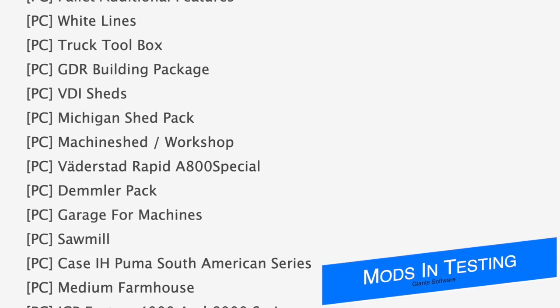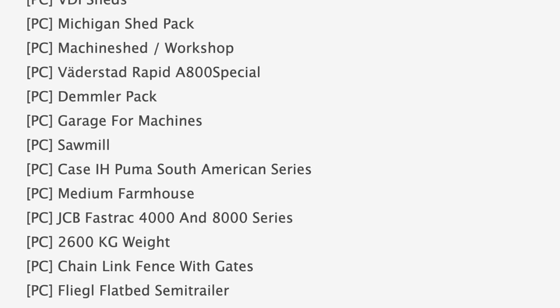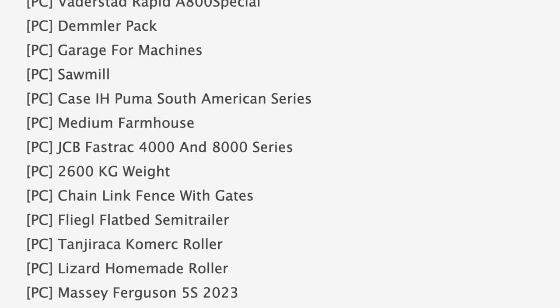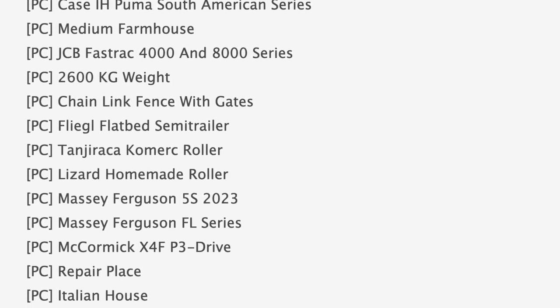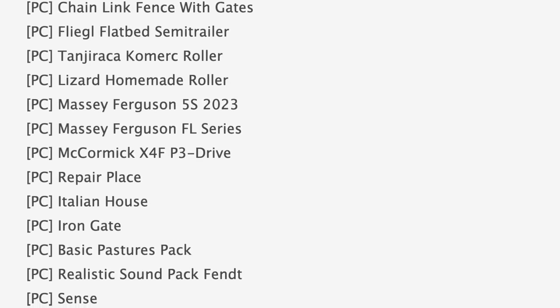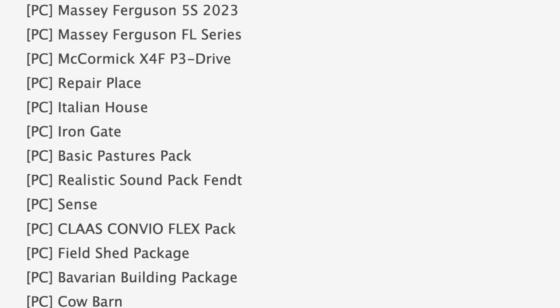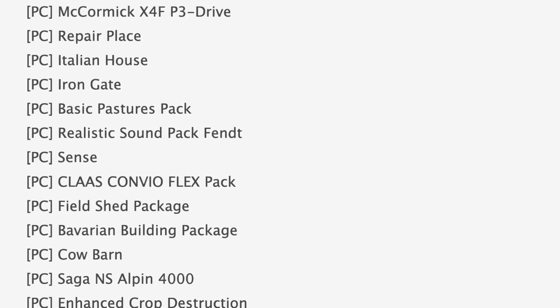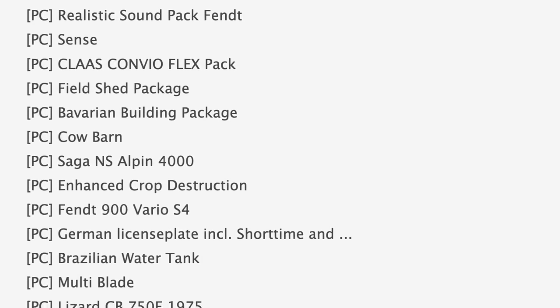Currently we have 65 mods on the list — 59 are in PC testing or stage one, and six are in console testing or stage two. Some notable mods in PC testing today include White Lines Michigan Shed Pack, the Case IH Puma South American series, the JCB Fastrac 4000 and 8000 series, Massey Ferguson 5S 2023, Iron Gate, and Enhanced Crop Destruction.